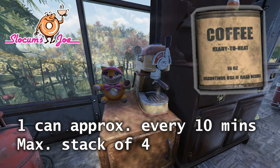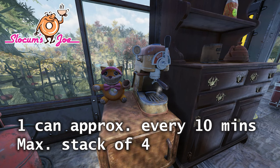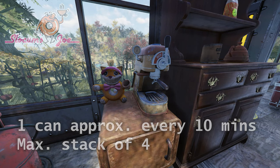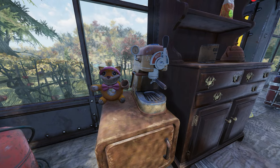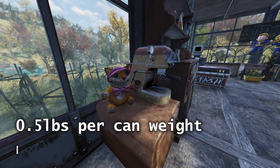It produces roughly one can every 10 minutes, up to a maximum stack size of 4, before you'll need to transfer this to your inventory for it to continue to produce that delicious brew. There is a weight to this item of 0.5 pounds per can, and you can only build one coffee machine.